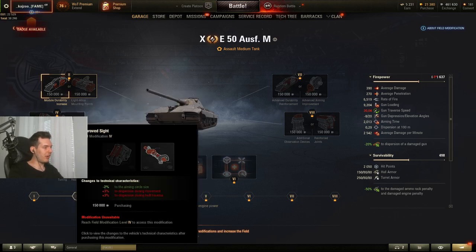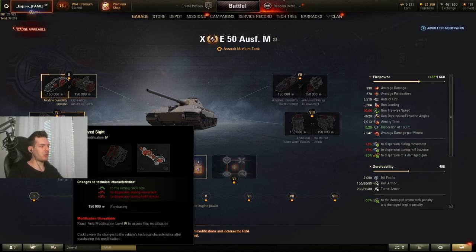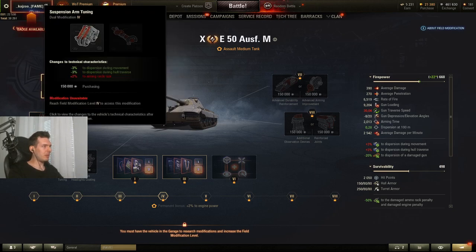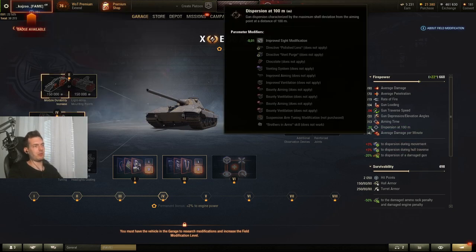On the second modification you have aiming circle size reduction at the cost of dispersion during movement and dispersion during hull traverse. The E-50M is very accurate, so you don't really need the dispersion boost anyway — the dispersion values are really good — and you want to bump up that accuracy to 0.28.